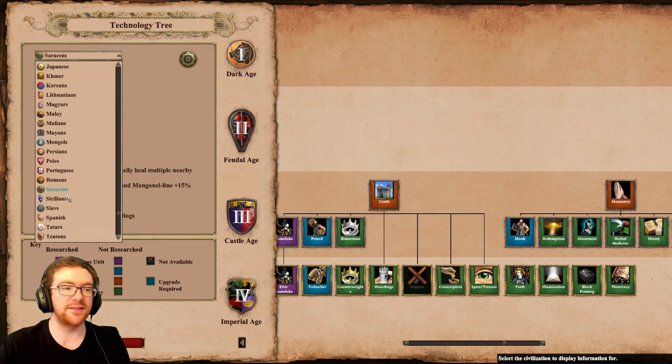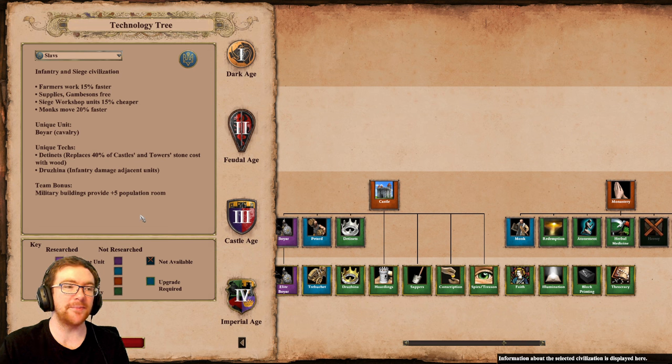Last and certainly not least, the Slavs have been given back their farmers work faster bonus. It used to be 15% back before DE was released, was reduced to 10% when DE launched, and has now been pushed back up to 15% faster. That does it for all the changes. I feel like what we're seeing here is that the devs want to make each civ feel a little bit more unique. I don't necessarily dislike the direction they're going, though I am a little worried about a couple of things in terms of balance — we'll have to see how that plays out in the coming weeks and months.